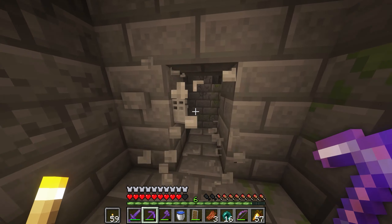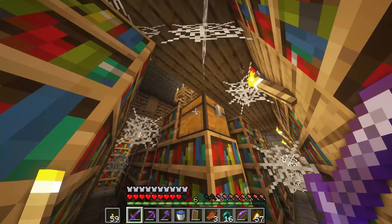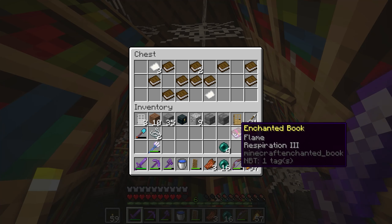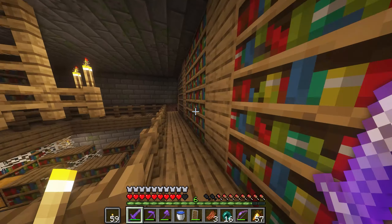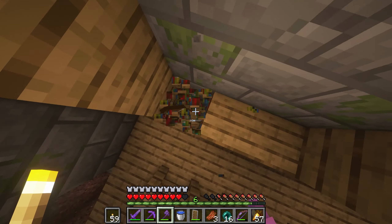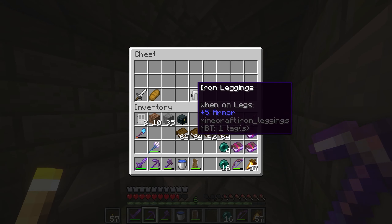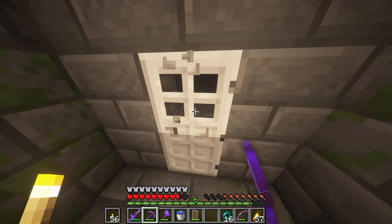We found the library already — that's pretty nice. Wow, this is a lot of books. Power 4, Unbreaking 3 — that's pretty good. Flame, Respiration 3 — I actually need Respiration on my helmet, so that's pretty good. There should also be another chest just up here. Yep, right there — Silk Touch, Protection 3, Efficiency 4. I'll take them all. I'll take all the bookshelves up top and leave the ones at the bottom for other people if they need books. Wow, those are the most trash chests I have literally ever seen in a stronghold.